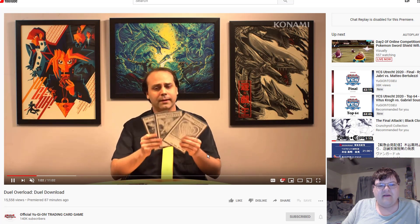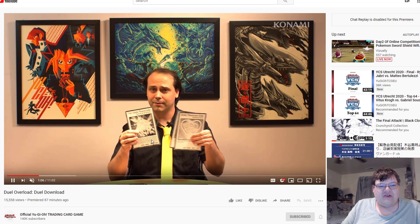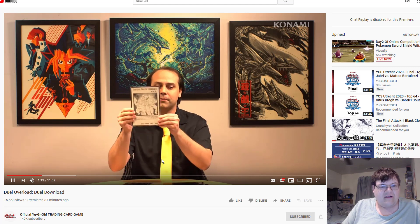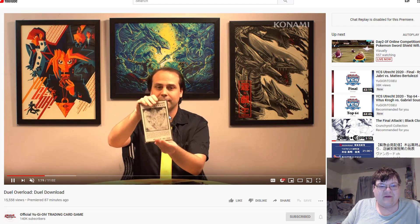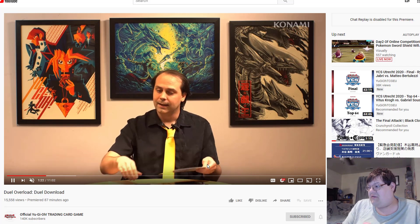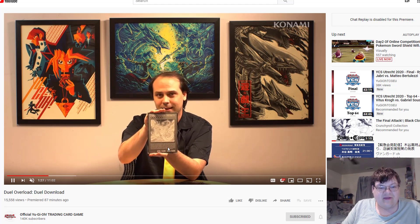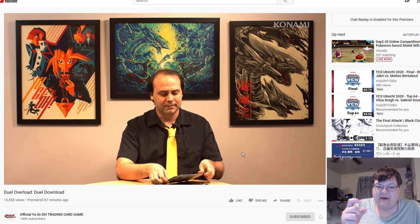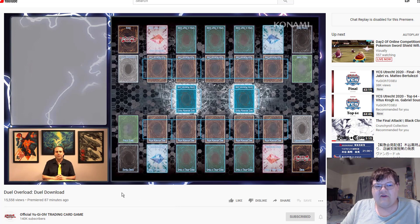Jerome is showing off the cards. We've only seen three of these so far — we've seen the Dark Magician, the Blue Eyes, and whatnot. I actually wish they would have released these as actual playable cards. Then they hit us with Tour Guide, the alternate Stardust Dragon which looks really good, and then the Infinity — the black looks so good. Personally, if you're going to make these manga cards, you should have made them actual playable cards. That would have been something really cool.